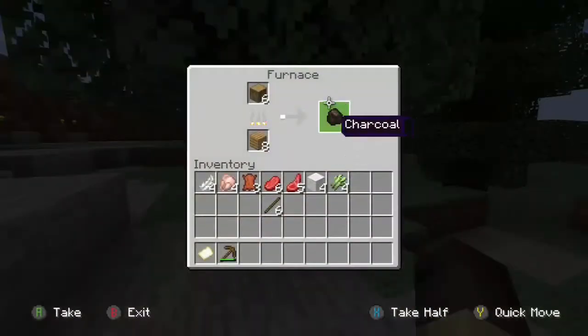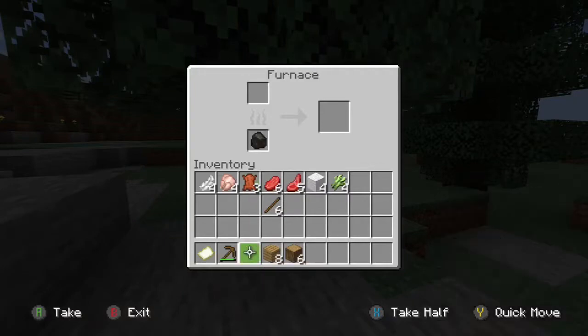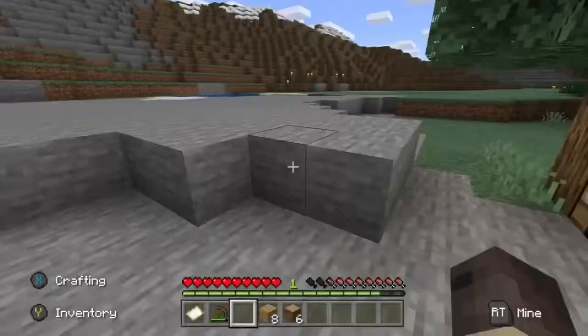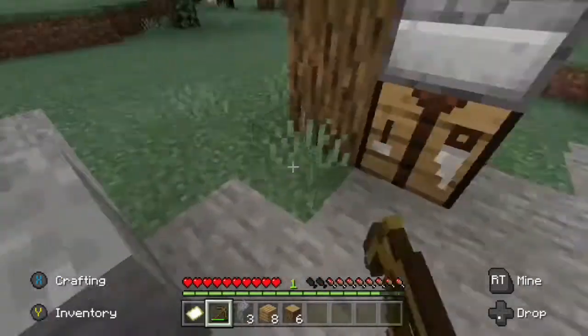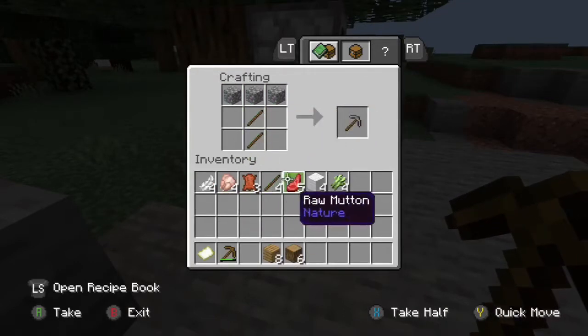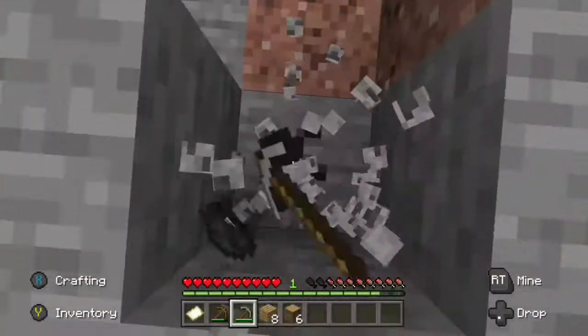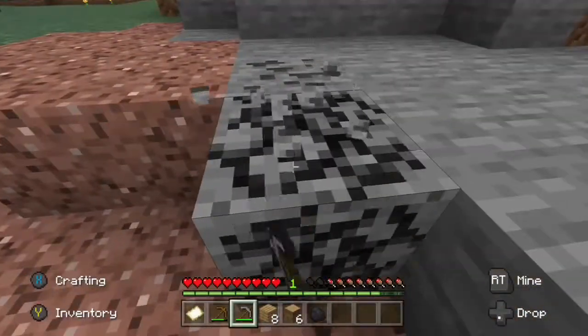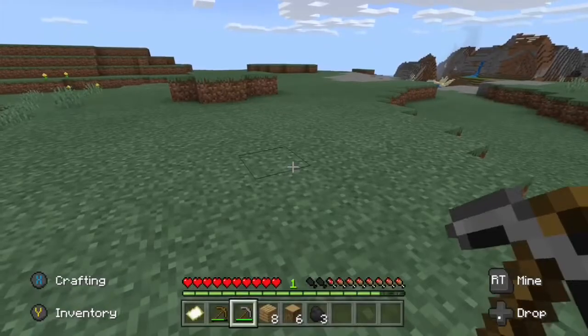But wait — he remembers this is not necessary, for he has located some coal off in the distance. He gathers an extra three cobblestone to turn into another pickaxe. It's a simple crafting recipe and quite easy to break, but it is a trusty tool to use temporarily until he acquires iron ore and smelts it.